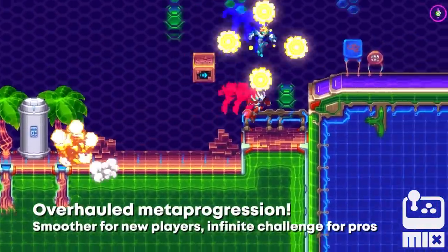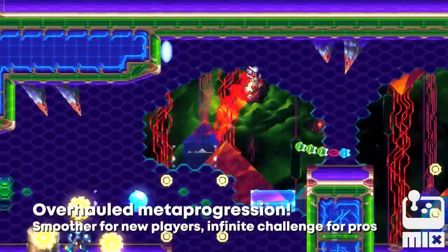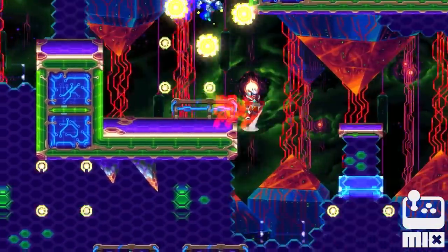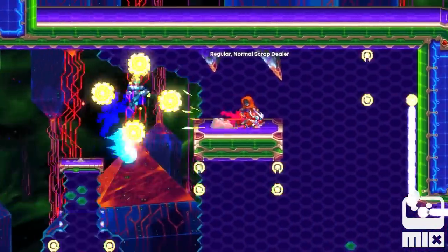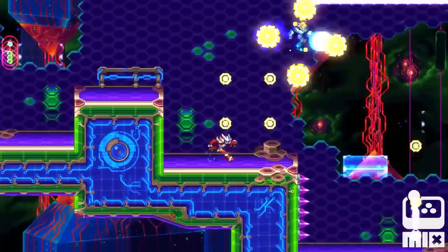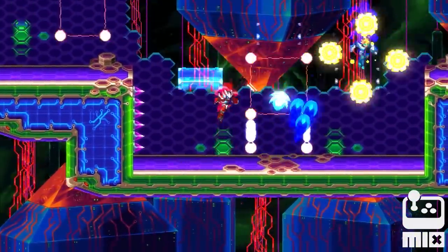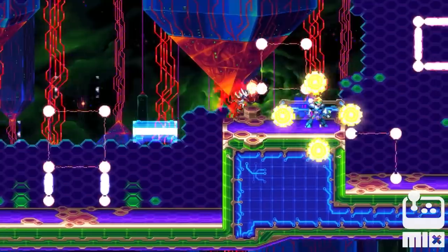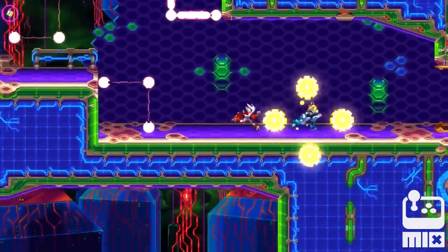We've overhauled the game's meta progression and optional difficulty systems, offering players a smoother, more rewarding progression curve as they sink their teeth into 30XX. After beating the game once, players can now fine-tune 30XX's challenge with a granular entropy system, letting you turn up the heat where it feels best for you. If you can beat the game with these conditions active, you might even discover a few more unlocks waiting to be found.